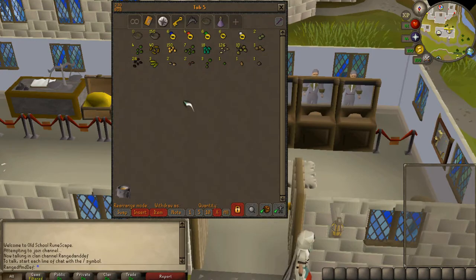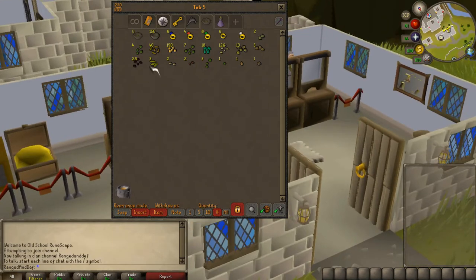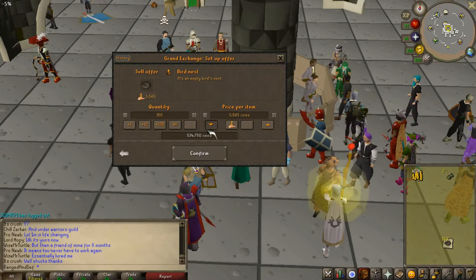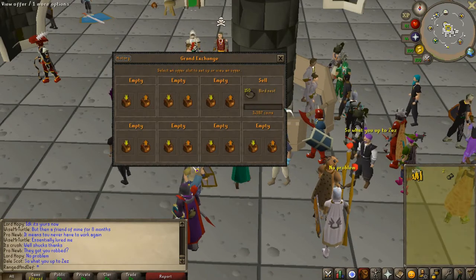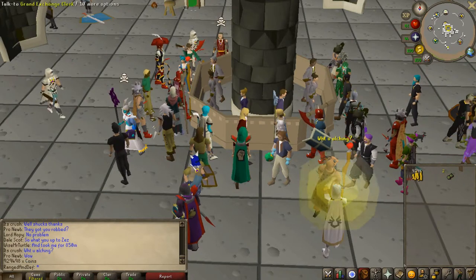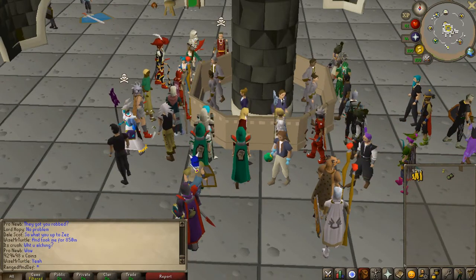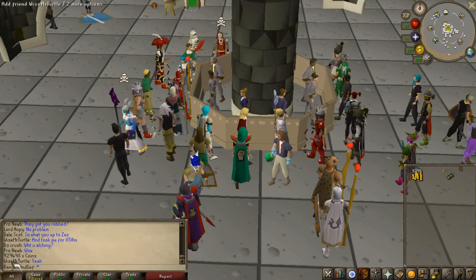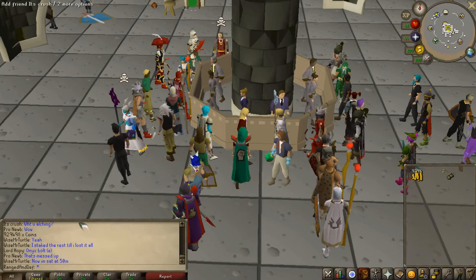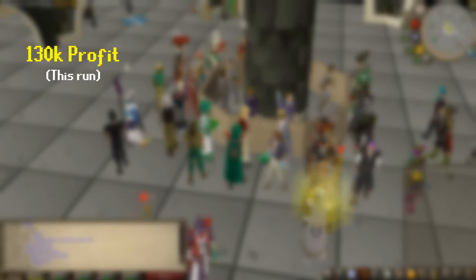Let's go sell all this off and see if we profited. We're a little bit more than halfway already just selling everything off. We said an even 800K at the beginning of the video, and we come out with 929K — let's say 930K. So that's 130K profit, which is not terrible.